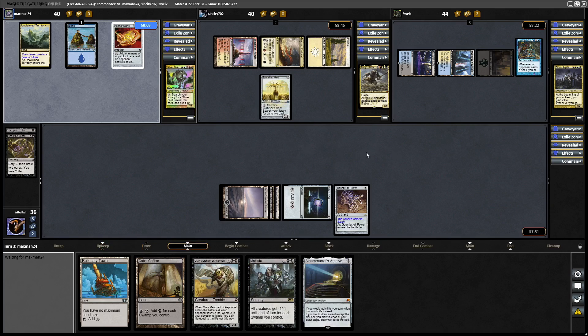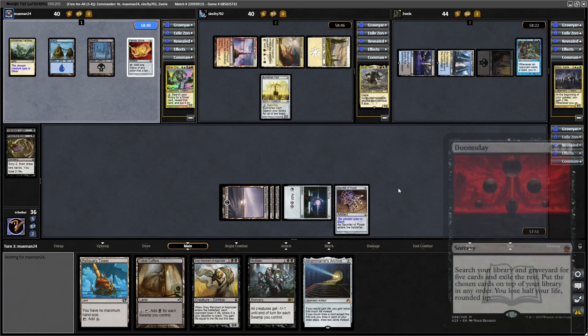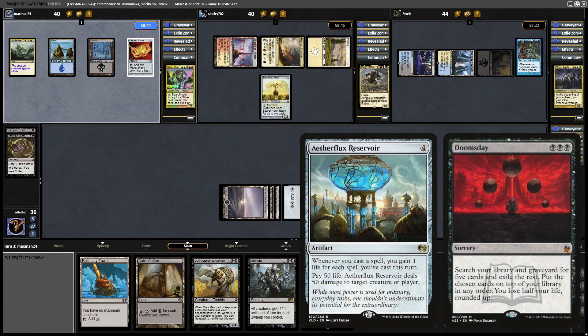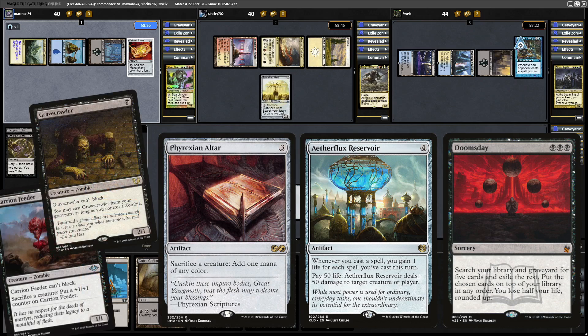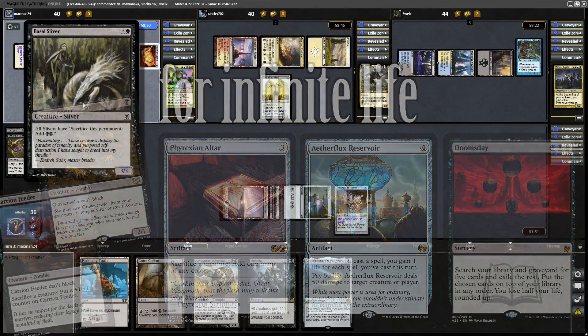This is a Doomsday deck that I have constructed — I didn't want to make it too similar to Yargmoth or Vilis. Although they are different decks, they have a lot of similar themes. This one is pretty much Life Gain and Doomsday. We want to get into the Doomsday combo, which is Aetherflux Reservoir, a Sack Outlet, preferably Phyrexian Arena, and then Carrion Feeder and Gravecrawler, so Gravecrawler can be cast infinitely.